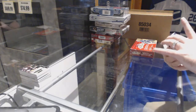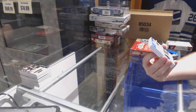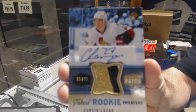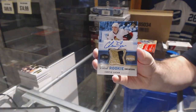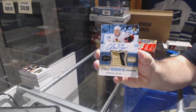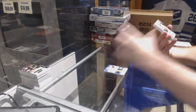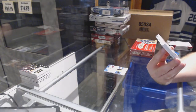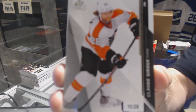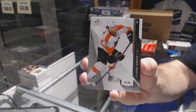We've got number 36 of 49, a three-color rookie ink sweater for the Ottawa Senators — Curtis Lazar. We've got number 10 of 28 for the Philadelphia Flyers — Claude Giroux. Black Cloud — I think Smash might be interested in that card.